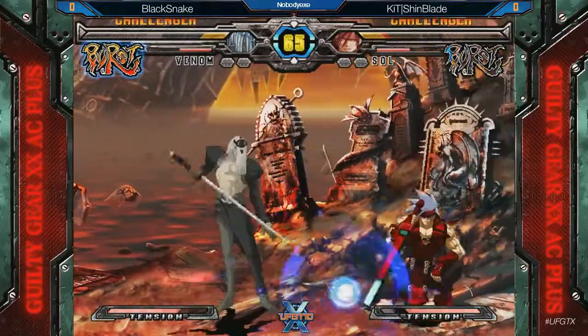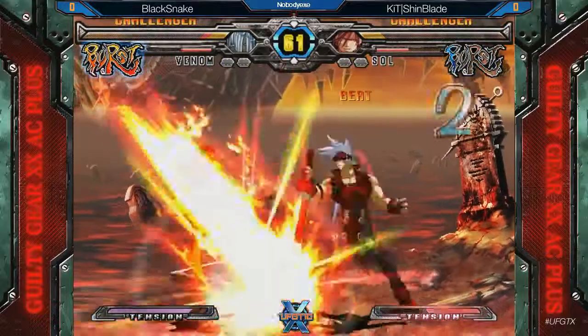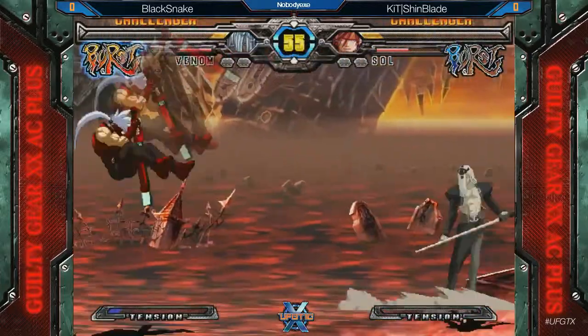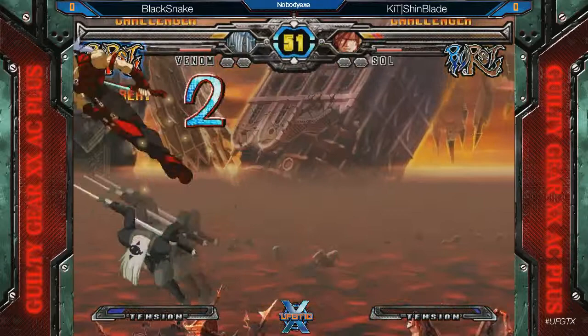Reverse cross-up. Locked. Dragon Install — what do you got? You have about five seconds to do this right. You're done. Yeah, he's out. The meter, but it doesn't make too much of a difference now. And also a negative penalty state, which still doesn't make a difference.